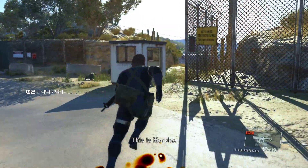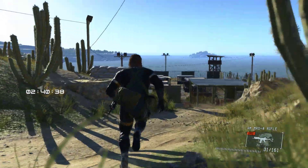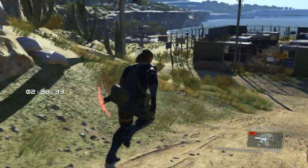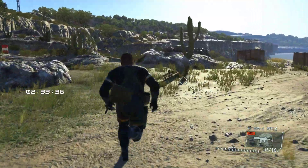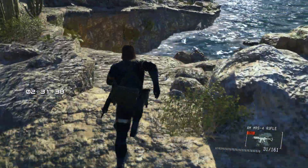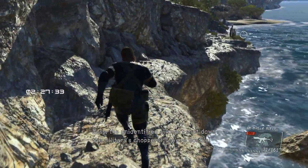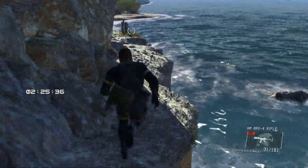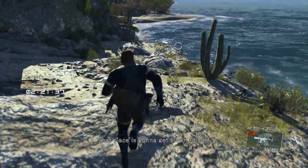This is Morpho. On station at LC. This is Morpho, in hot — stay out of the kill zone! Boss, the unidentified aircraft shot down the military's choppers. They're hostile. Their payload's been confirmed — bombs. That place is gonna get blown to hell.